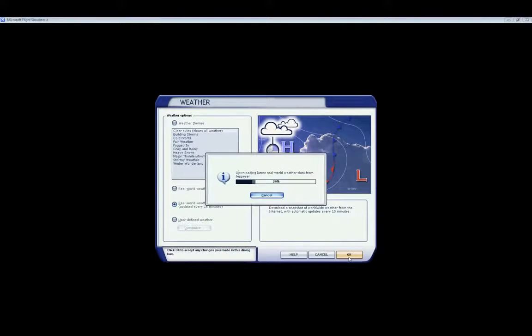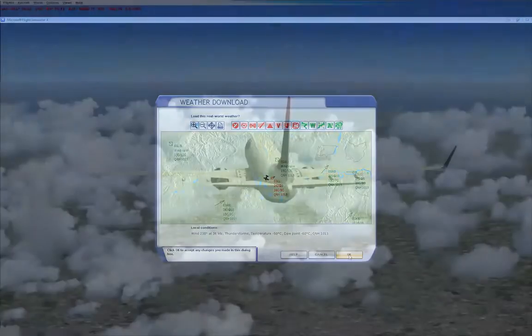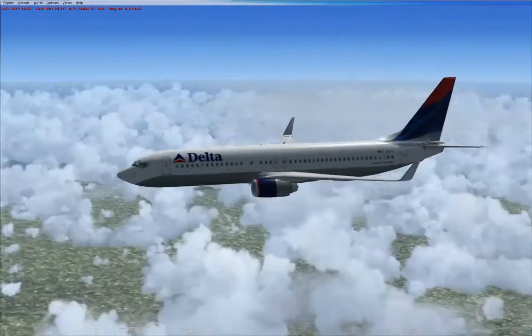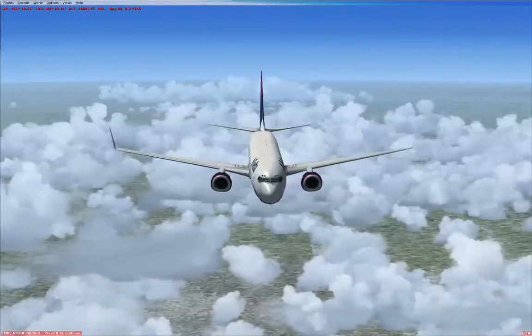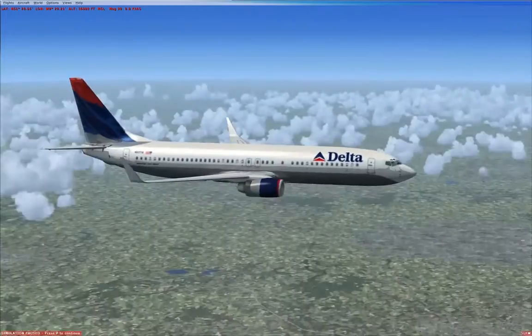What happens now if we download the real world weather option that comes as standard with Flight Simulator? So now we have clouds close to the aircraft, but in the distance I can still see the horizon. Another problem is that there are large holes in the weather, just to the left of the front of the aircraft here.